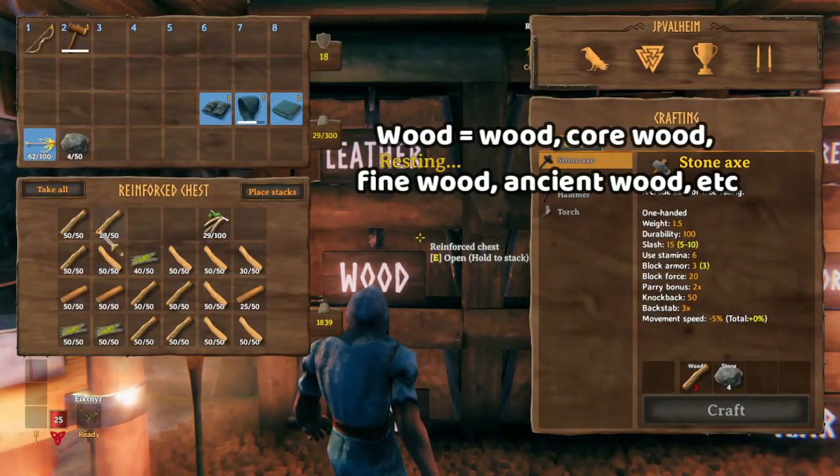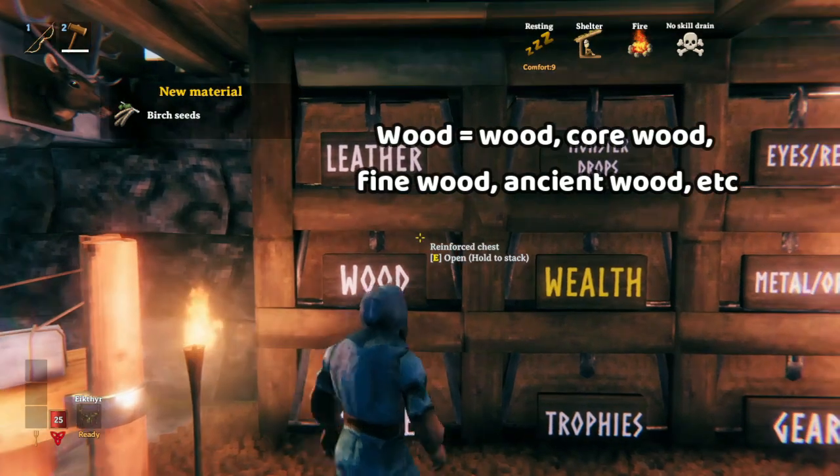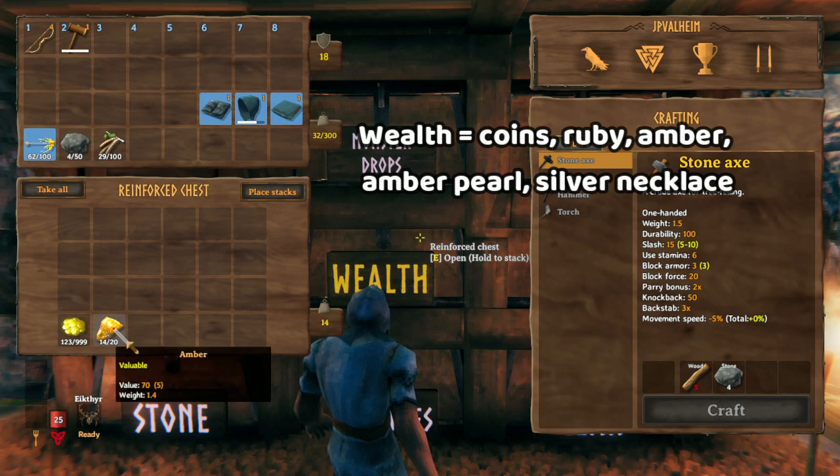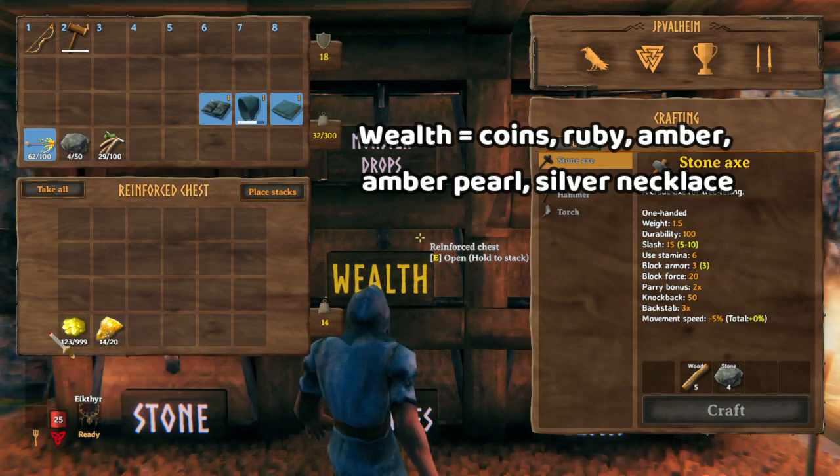Then we have wood, which is all the different kinds of wood — I've got some birch seeds in here but they're in the wrong place. Then there's wealth, which is anything you can sell for money: silver necklace, ruby, amber, amber pearl, etc.